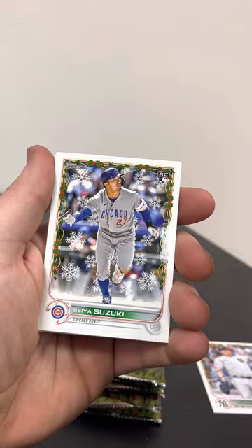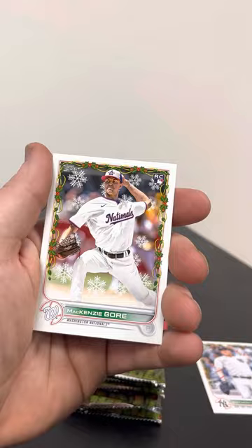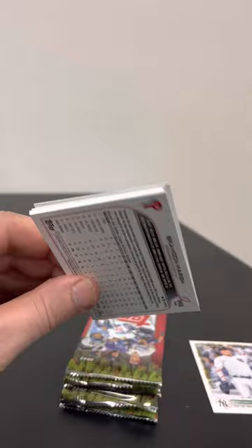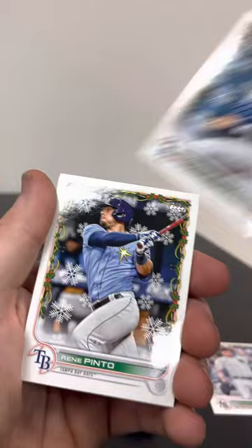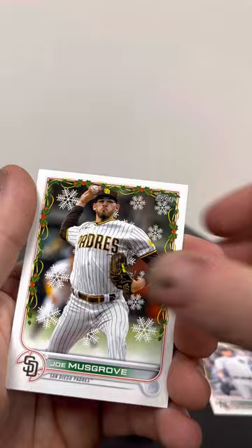Seiya Suzuki — one of the top rookies in this class — Stephen Kwan, Eloy Jimenez, MacKenzie Gore rookie card. That's cool that we got Anthony Rizzo with the candy cane sleeves. I'm digging it, not a Yankees fan, but can't win them all. Jeff McNeil, Walker Buehler, Remy Pinto, Xander Bogaerts, Ethan Roberts, Javier Baez, William Adams, Andrew McCutchen.